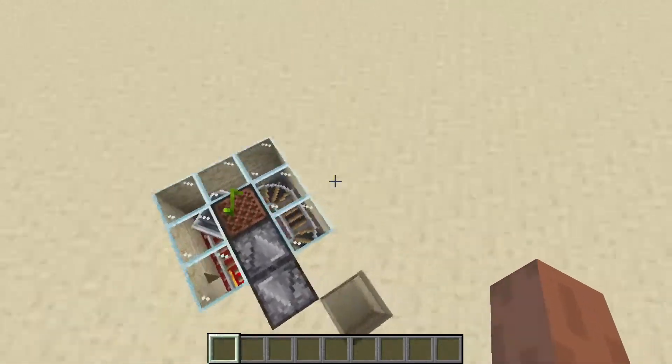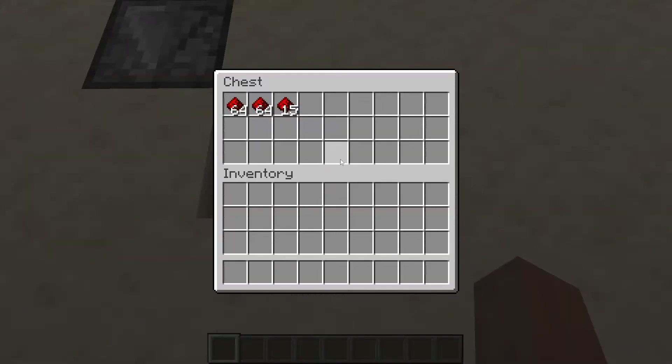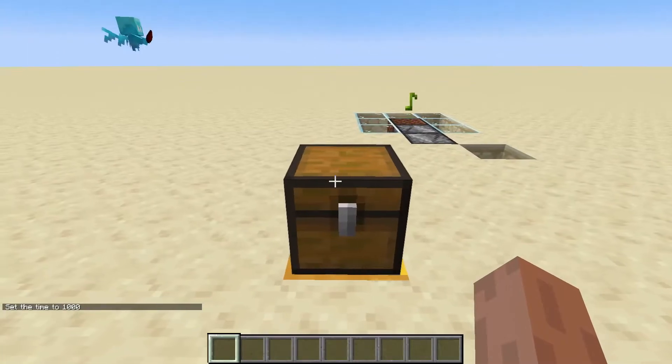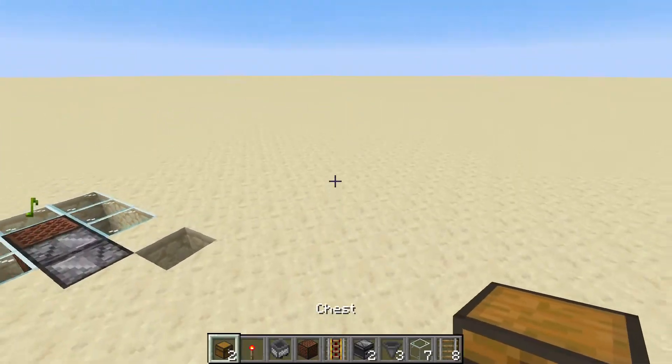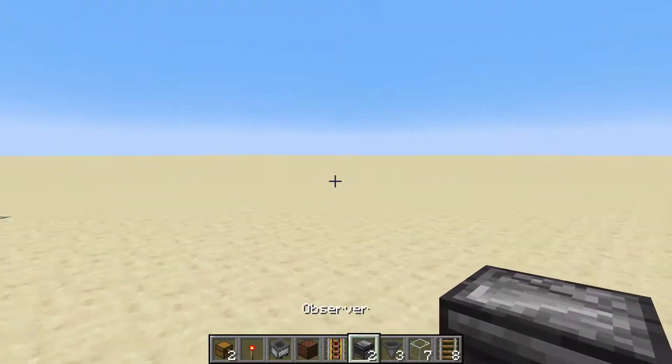And there you go. Items are collected, and they are funneled into this chest. To make this machine, all you're going to need are these materials right here. Go ahead and grab those, and find yourself the area that you want to collect items.